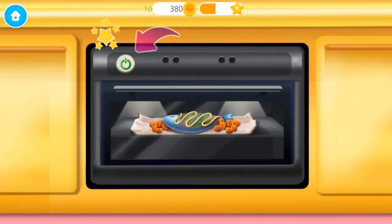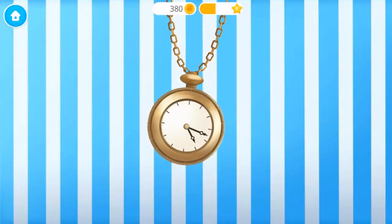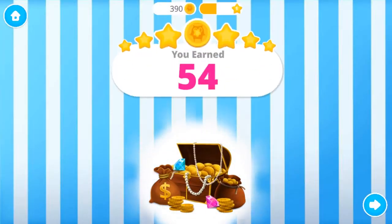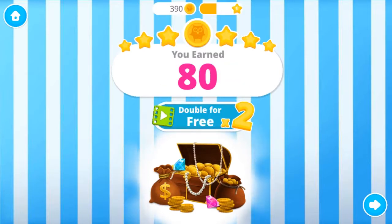Put the tin in the oven. Turn it on. Cook the fish for half an hour. Fluffy awakens! Collect your bonus coins.